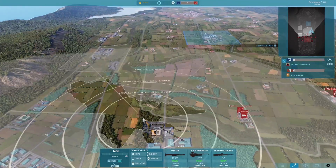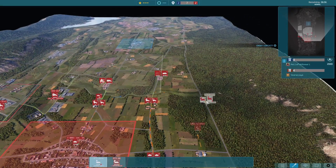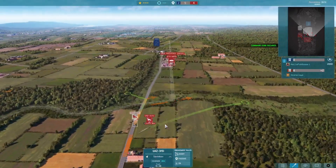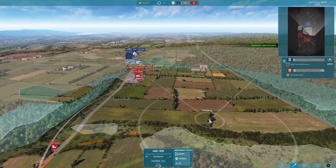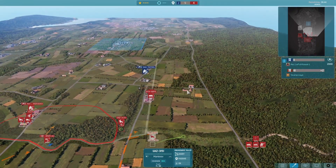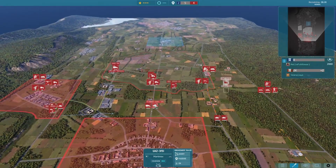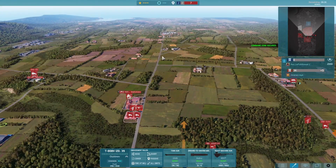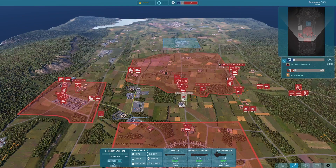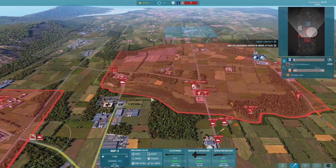T-62M is going to be sitting here guarding this road in case he decides to push down there. Some Motorstroke with Spurri RPO to protect the forest line. Little Igla and another 30mm that will eventually push up here to provide fire support when I advance on this building. And some TO-55s as well as a T-80BV just to sit in the center here in case he decides to go heavy on the push in the middle. And a BMP2 sitting on the back with infantry to push up there.